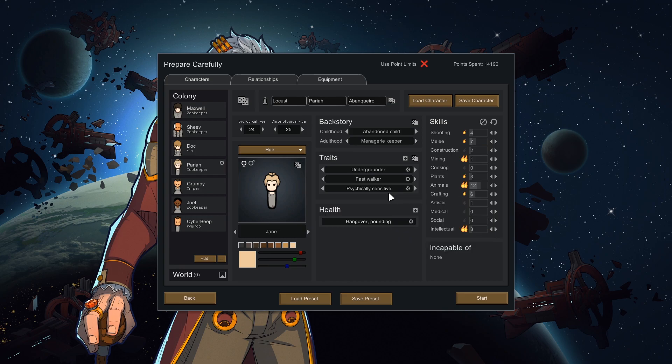Pariah is an undergrounder, fast walker, and psychically sensitive. She also has a hangover. I sort of let the game generate their traits and then made sure all of them had the desired traits from the people who requested the names. For example, Pariah wanted to be undergrounder — the game gave me fast walker and psychically sensitive. She's also great with animals and intellectual skills.